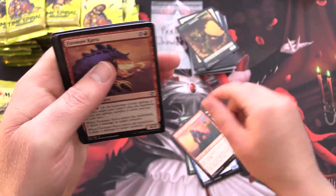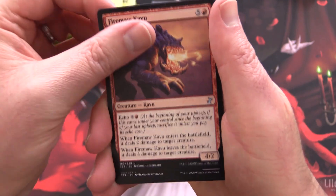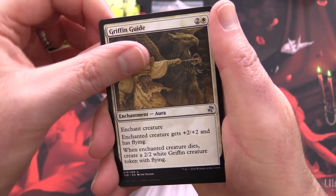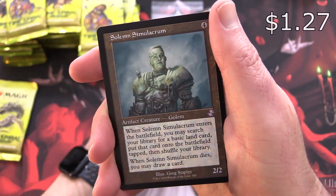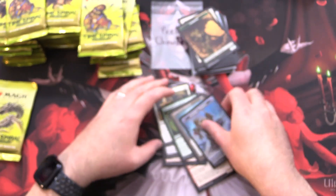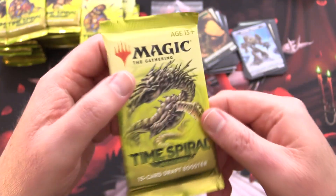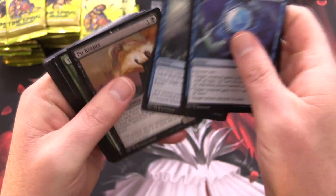Here we go, next pack. We have a Firemore Kavu, followed by Stronghold Rats, Griffin Guide, and Muruganda Petroglyphs — okay, they can't all be winners. Solemn Simulacrum and an Assembly Worker. One more pack here for Pratay, then we'll bring in the next patron. So five packs — I think you're doing pretty well. Skipping over the commons.